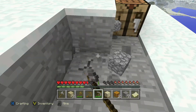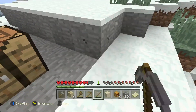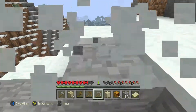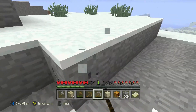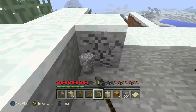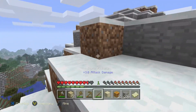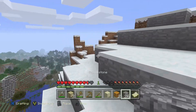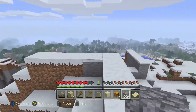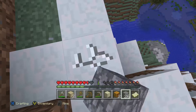Crafting table — and then I'll do a stone pickaxe, stone axe. There we go, I can mine a lot faster than earlier. All right, we got this. Later on in later episodes, I'll make a staircase leading up so it's a lot easier to climb up the mountain. Mind this — I don't think I have enough cobblestone.